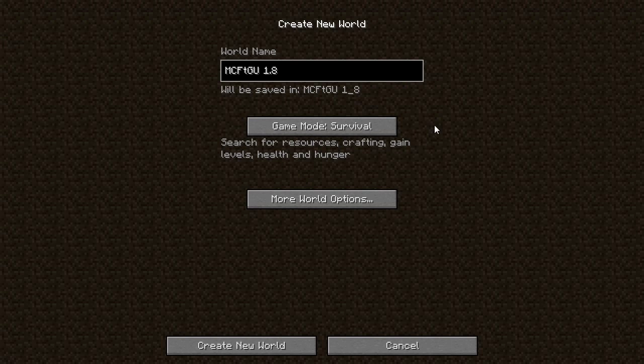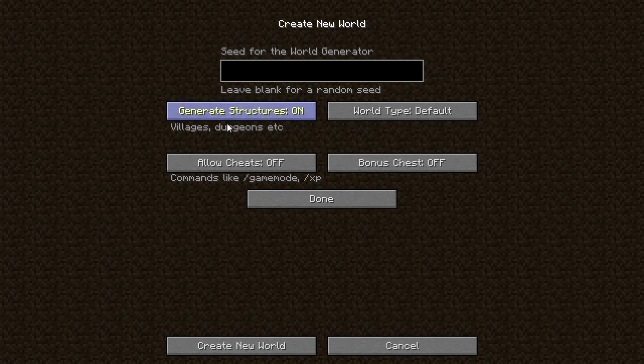You have options for your game modes. Survival mode is the standard one where you search for resources, craft things, and have health and hunger. Hardcore mode is the same as survival except if you die the world gets deleted. Creative mode has no health or hunger, you can fly and build anything, and all blocks are available. We're going to play survival.